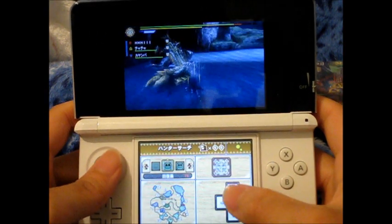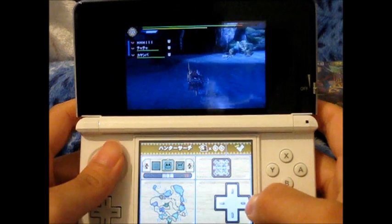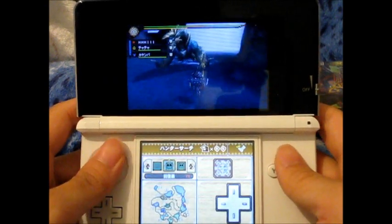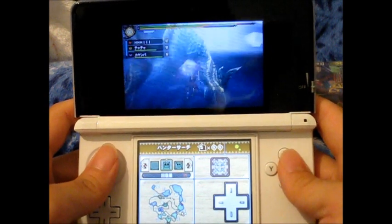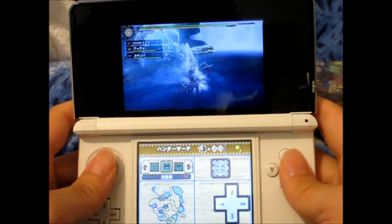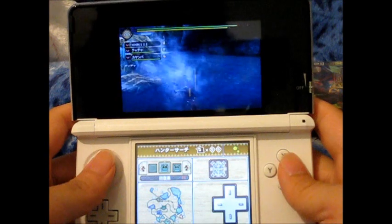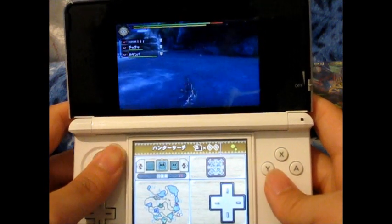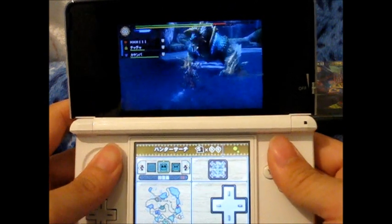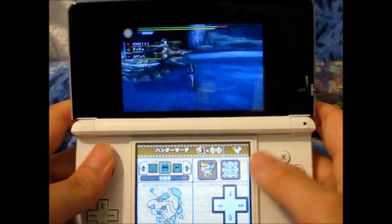There's Zinogre — I think it's weak to ice, pretty sure. I've only fought this thing about three times, so I'm not too sure what's going on. I do know it has a tail that needs to be cut. I like the music. I skipped Portable 3rd and just played Portable 2nd G, Freedom Unite.